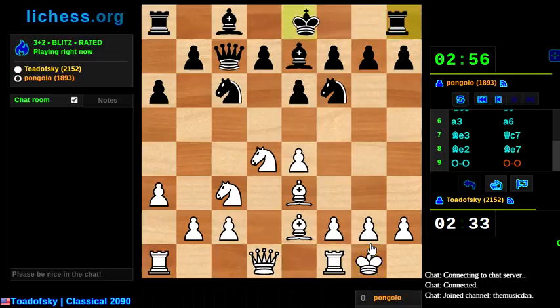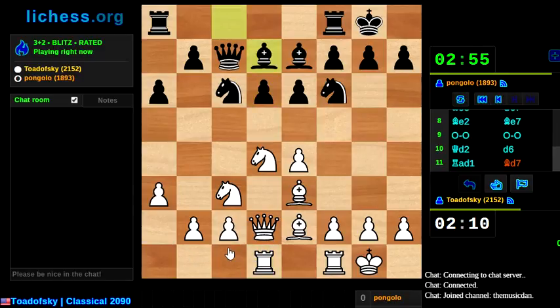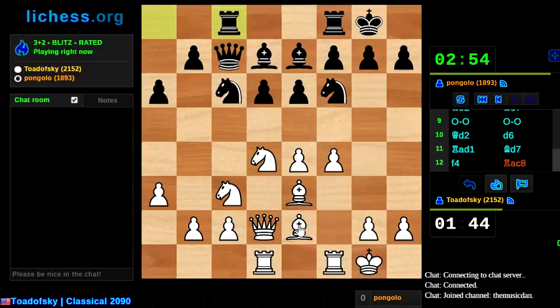Bishop e7. I'm just going to castle. Do I do queen d2 or d3? I think d2 is more reasonable here, because if d3, he's got knight e5. So d6. I forget which rook I'm supposed to develop — I think it's going to be rook d1. My opponent's been blitzing this whole thing, and I haven't gotten any advantage. I guess I just have a space advantage, and I get to enjoy said advantage and just peacefully march forward until such time that all heck breaks loose.